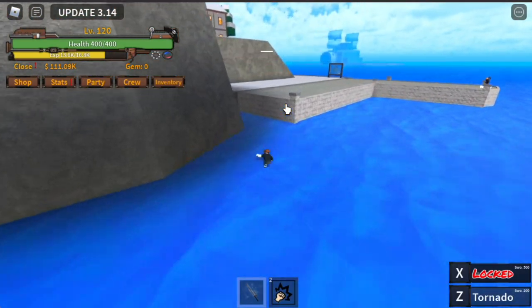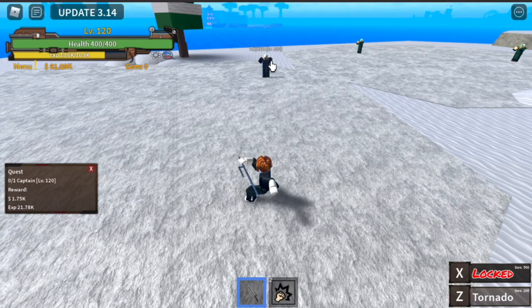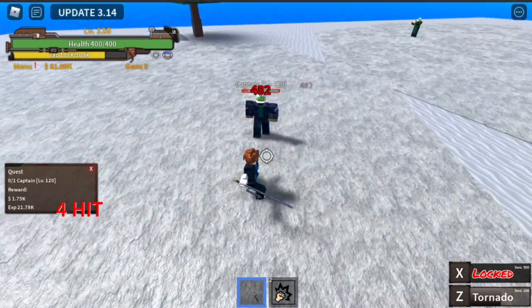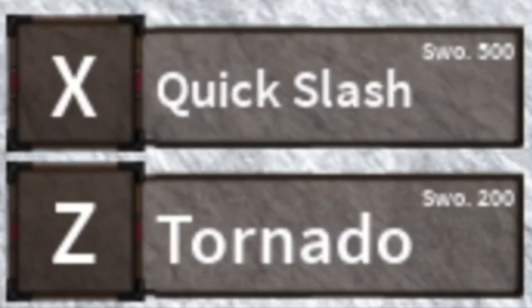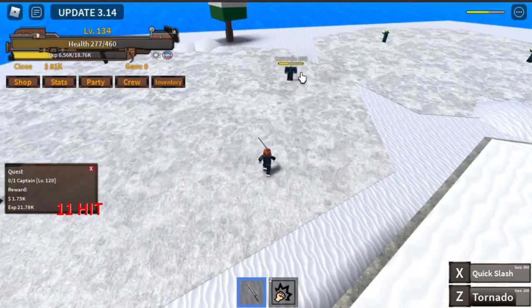Soldier Island — we're gonna start here with the captain. Don't forget to buy the sword, guys. Just use your Z skill and left clicks to defeat it. It's very easy. You will unlock your second skill when you reach level 130+. That is the quick slash. Z skill and quick slash.